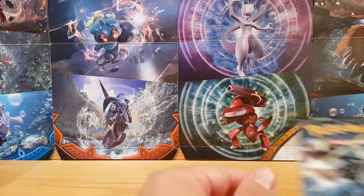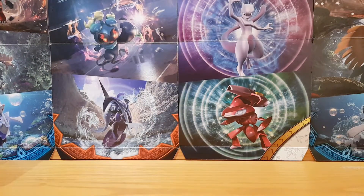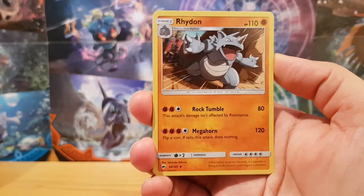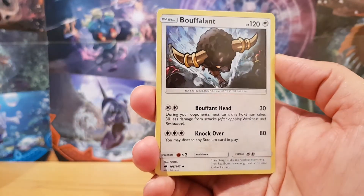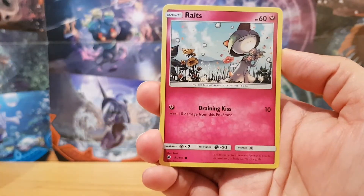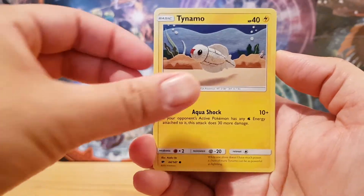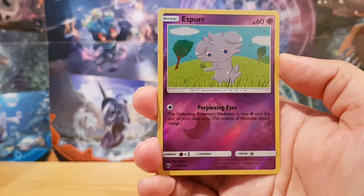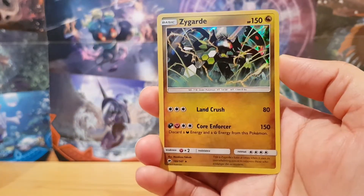Next pack will be one of our Burning Shadows packs. We start off with a Darkness Energy, a Rhydon, Electric, Buffalant, Rhyhorn, Ralts, Tangela, Tynamo, Crabrawler, a Reverse Holo of an Espeon, and finally a Holo of a Zygarde.